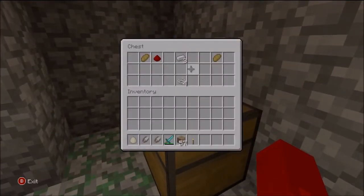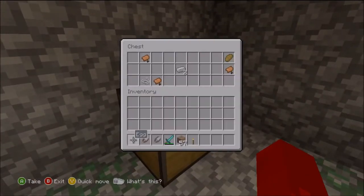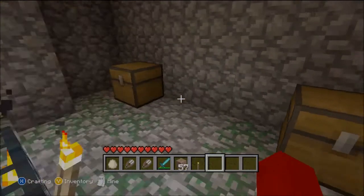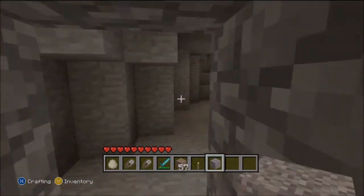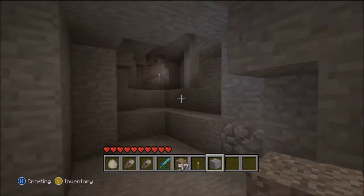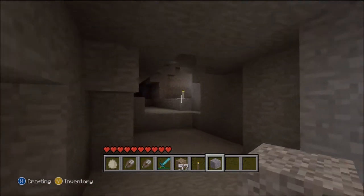So, what have we got? We haven't taken anything off. We've got a couple of string, a redstone. We only have three torches in there. We've got the iron, string and bread. This is the actual cave that we blocked up because the mobs were coming through and it got quite annoying.